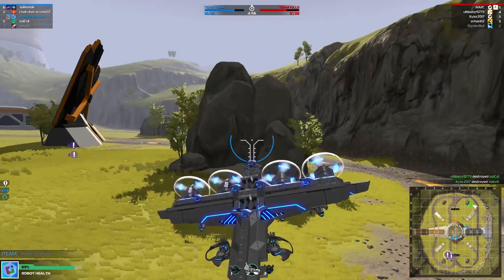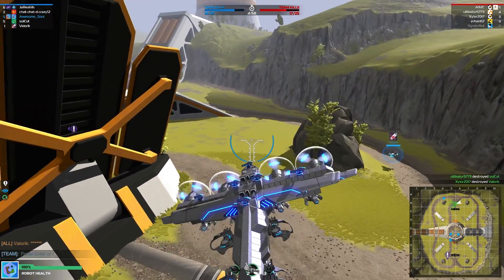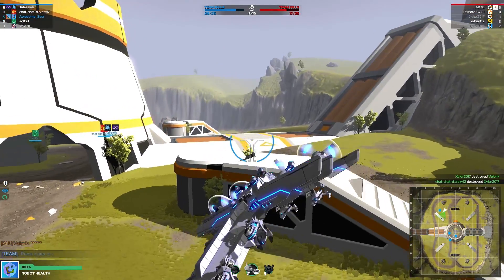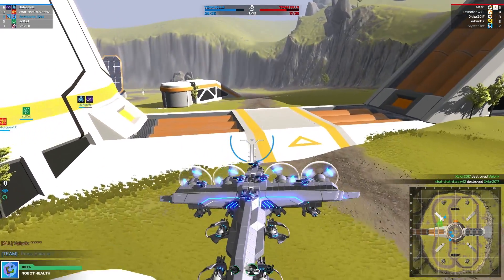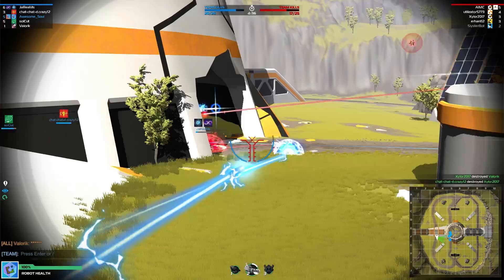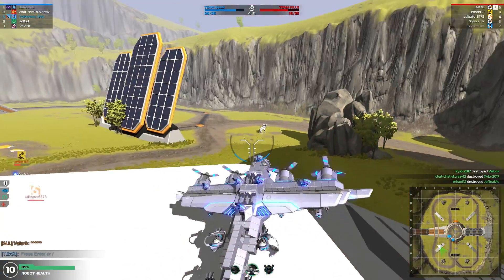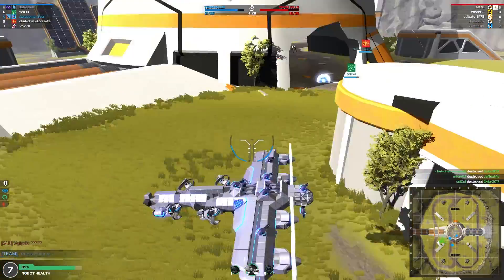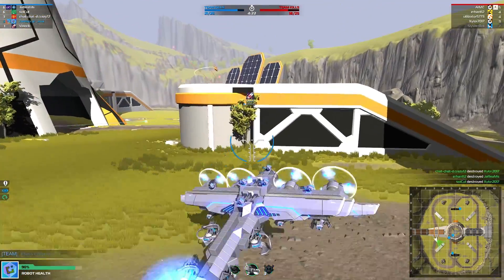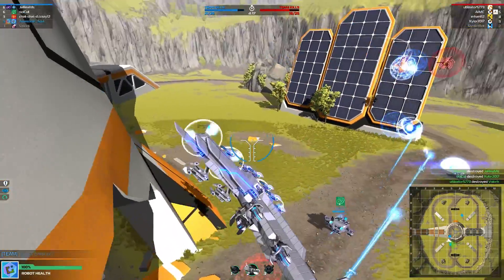It all comes down to the CPU that these weapons are using up. Proto seekers are 100 CPU a pop, so that's something to consider. The other thing I would definitely recommend is upsizing these propellers — you've got a decent speed but it's nothing to write home about. Larger propellers would definitely be a great advantage. You might have to extend the wing sections out a little bit because fitting the larger ones could be tricky.